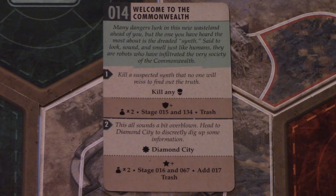Whenever a quest is completed, one or two new quests replace it. In the case of this card, if you complete step one — kill a suspected synth — you open up stories at stage 15 and 134. If someone completes part two instead, you open up story cards 16 and 67.